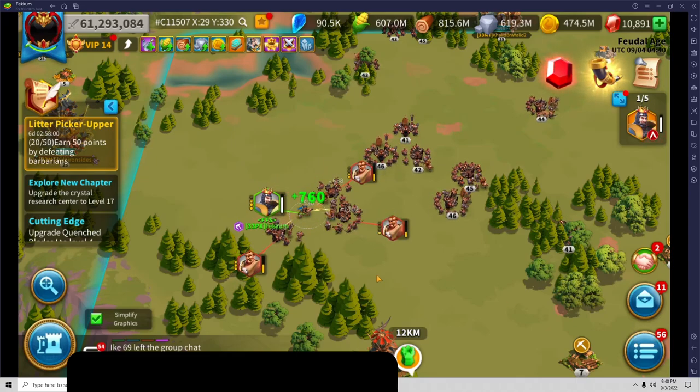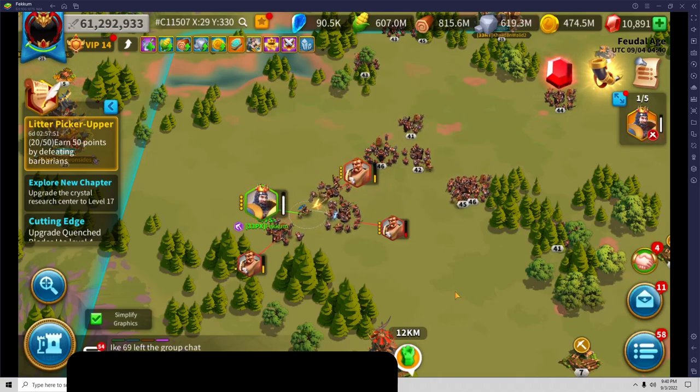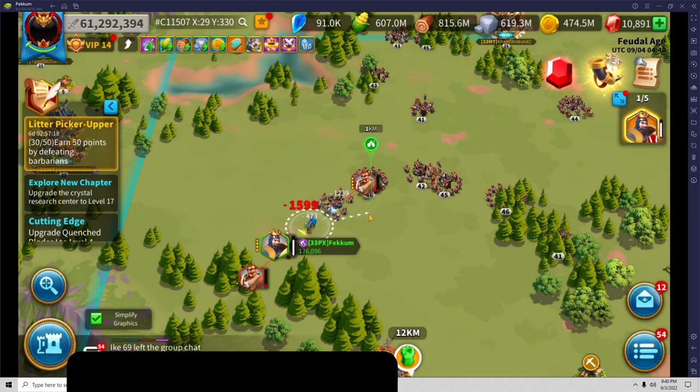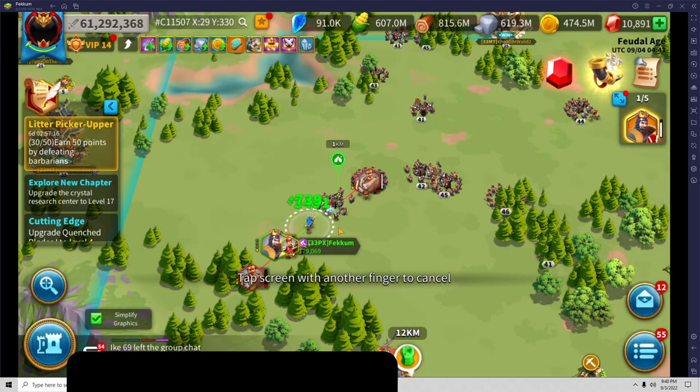I'm going to let Richard and YSG take out a couple of these, then try to go this way and pull a couple more. This just shows you why YSG and Richard is a force to be reckoned with for area effect barb hunting. That level 46 just came down — I'm moving to the next. We still have three on us, so we just took four.